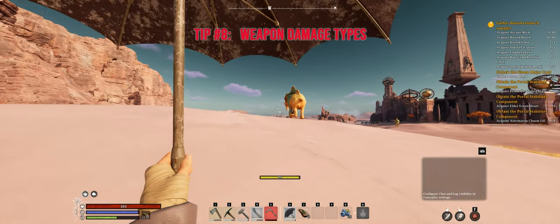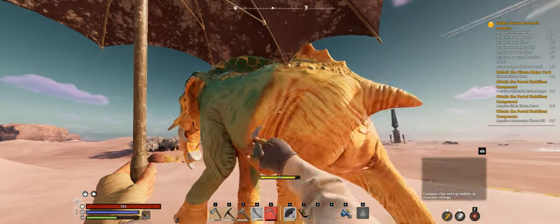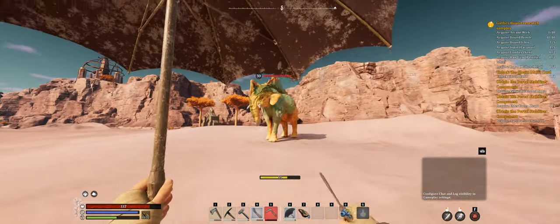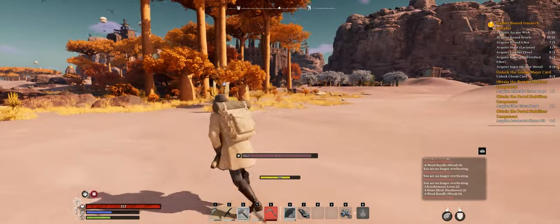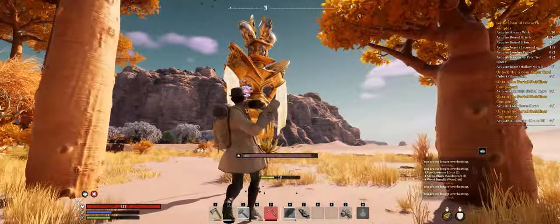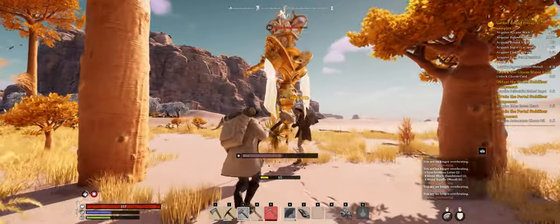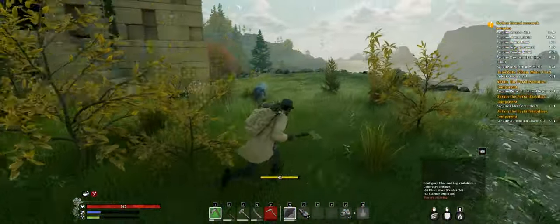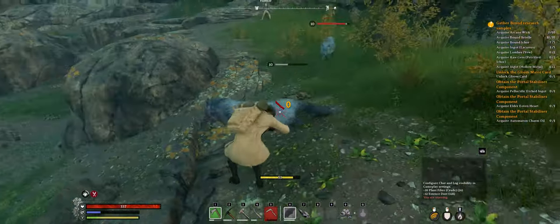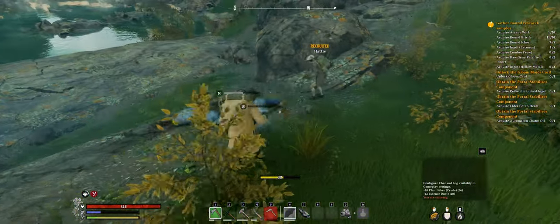Tip number eight: weapon damage types. For larger animals like this elephant here or perhaps a hippo in the swamp, you want to use piercing damage — for that we're looking at the small knife. The next weapon damage type is blunt damage, which is great for automatons, and the first weapon I got that I love that deals this damage type is the Mole. And last but not least we have slashing — we're going to kill a couple wolves just so you can see they are indeed weak to slashing.